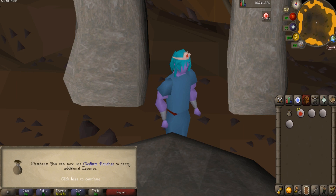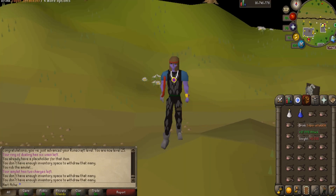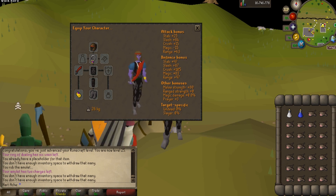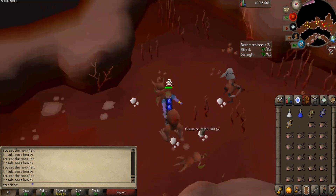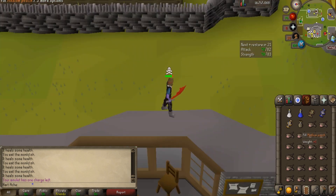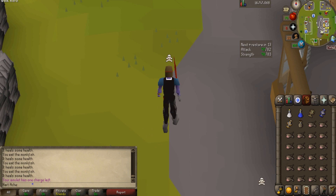Just got 25 runecrafting — we can now use medium pouches, so I'm going to kill some monsters in the abyss to get the medium pouch and hopefully speed up runecrafting. I put on gear I don't care about in case a PKer comes, and brought some monkfish. Just got the medium pouch — that took about 5 minutes. Now we're going back to doing runecrafting. The medium pouch degrades, so I'll have to visit the dark mage in the center of the abyss to fix it, but it'll be worth it for faster XP.